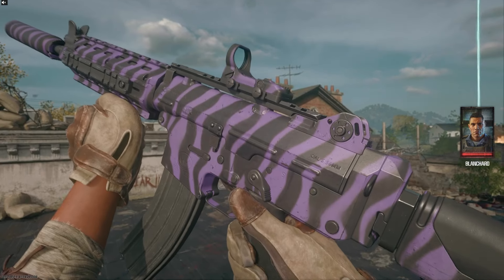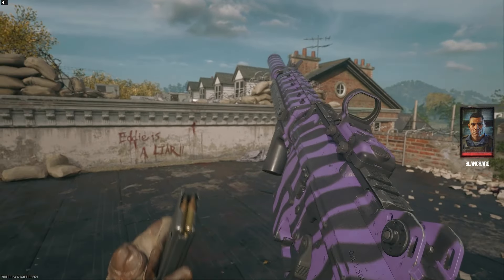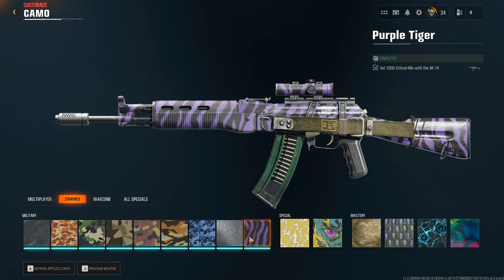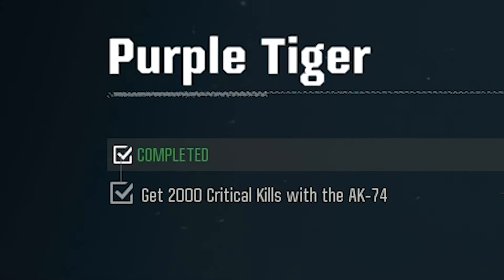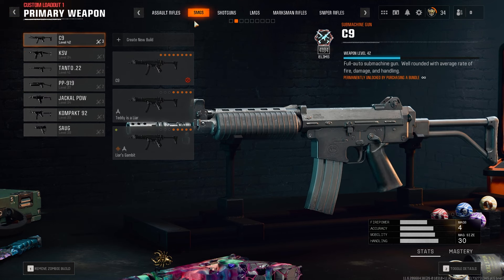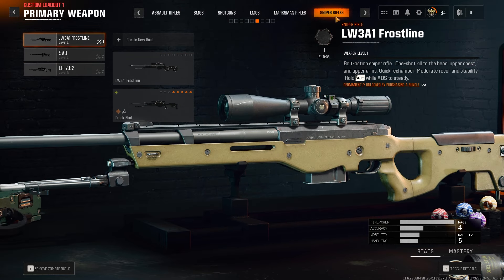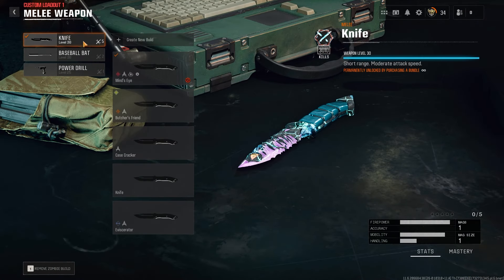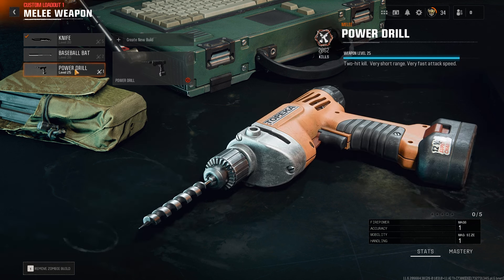Our first progress is getting the Purple Tiger camo. This one is probably the most simple to do, but it's going to take the longest amount of time. Essentially, you need to get 2,000 critical kills, which means 2,000 headshot kills — they have to die from the headshot — and you have to get this on all 33 weapons. You can exclude the sniper rifles and do the melee weapons instead. You don't have to get headshots with the melee weapons, just 2,000 kills. Same for the launchers — you don't have to get headshots, just 2,000 kills.